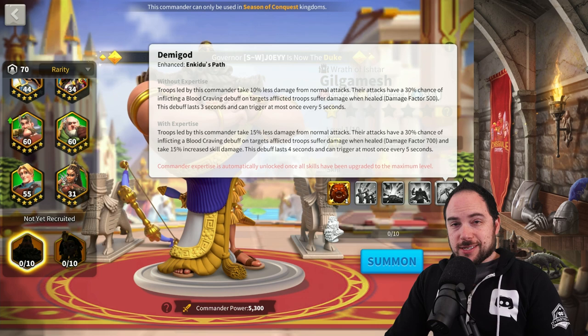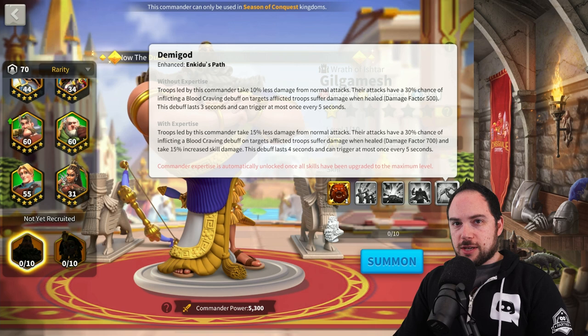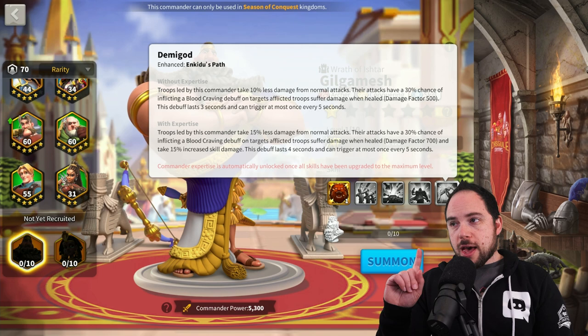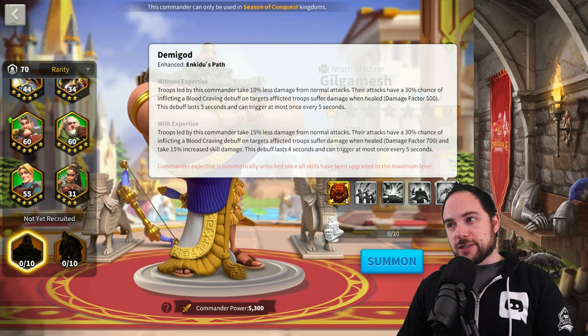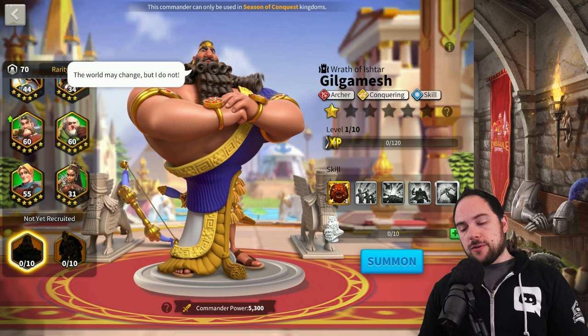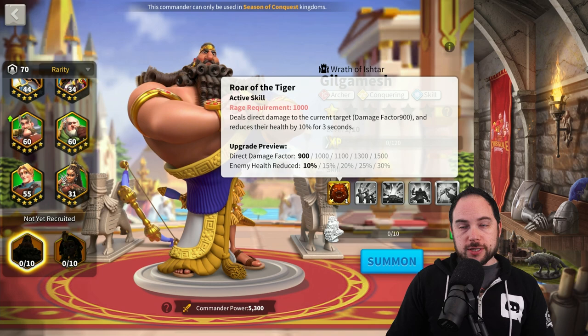When the blood-craving is active, the target takes 15% more skill damage. That is a lot of skill damage taken by the target. That utility — reducing health and making the target take more skill damage — is very, very powerful as a combination. It also extends the duration of the buff by one second, so in a perfect world you'd have 80% uptime on this debuff. It is very savage. All of these skills point me toward a commander that will be good for rallies, could also be good in the open field, and is going to want to generate as much rage as possible to keep a high uptime on that health reduction debuff.